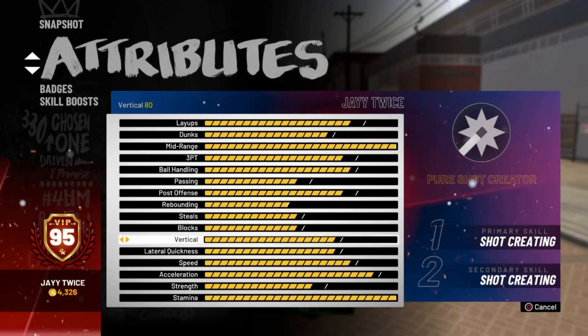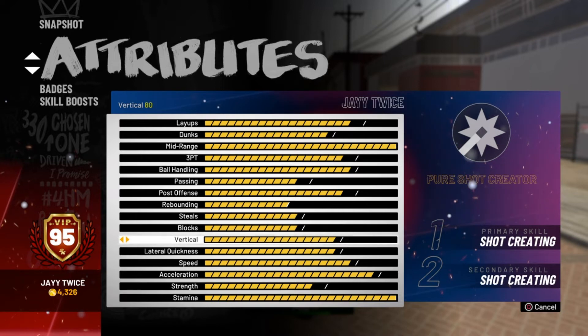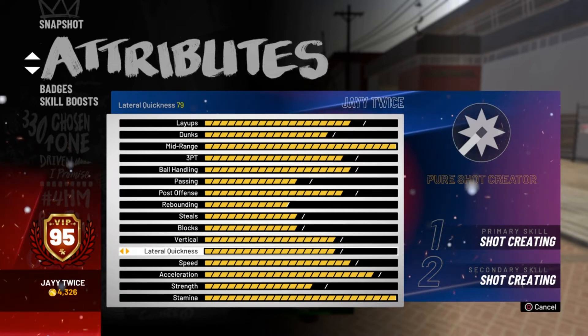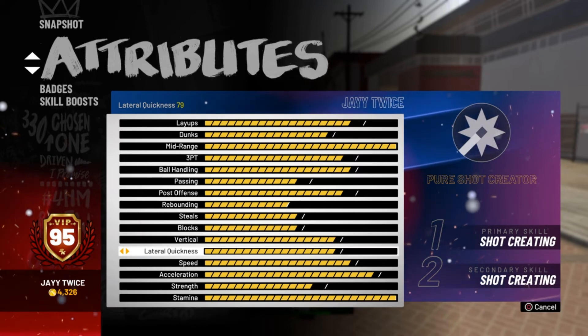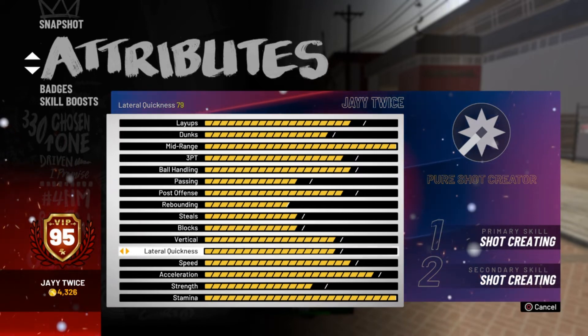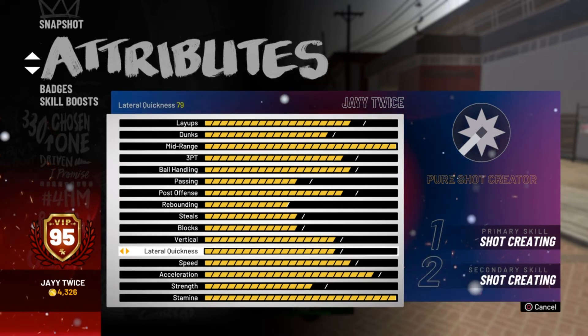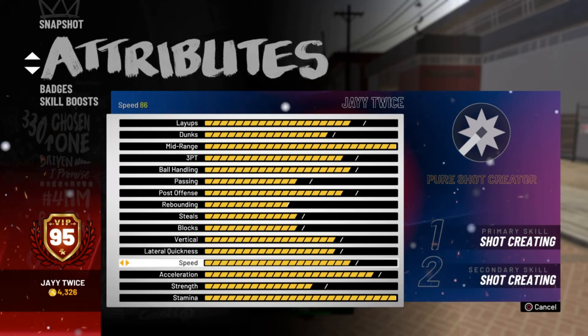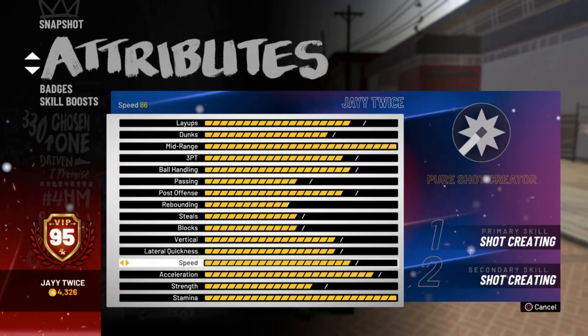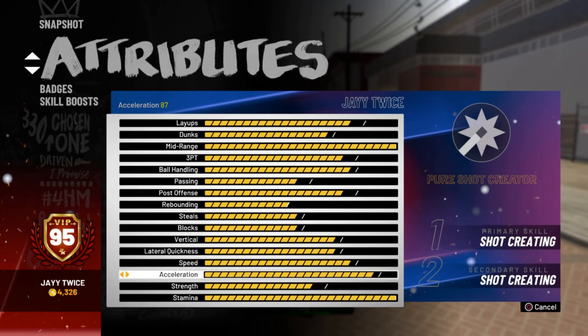Vertical is an 80 with a cap left so I do be getting up. Lateral quickness is a 79, I got a cap left — it caps out at 81. So when it caps out I'll have an 81 lateral quickness and should be able to hold some defense better.